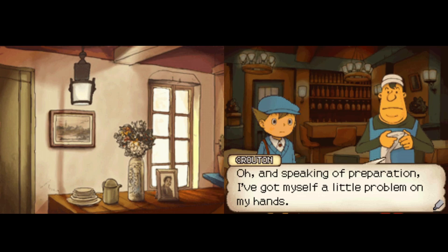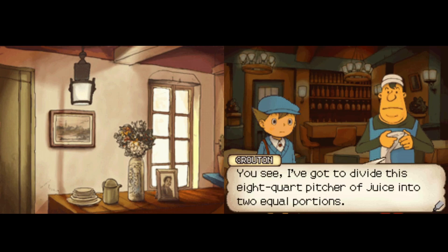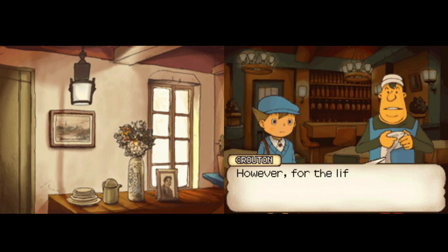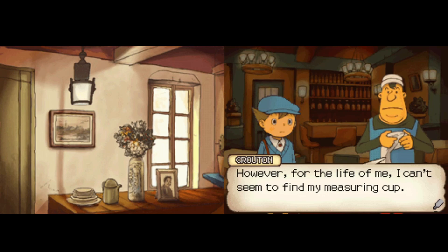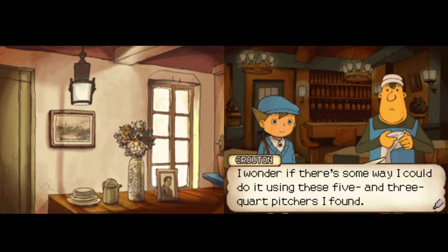His face shifts a lot between expressions — it looked like it jumped, weirdly. Oh, and speaking of preparation, I've got myself a little problem on my hands. You see, I've had to divide this eight-quart pitcher of juice into two equal proportions. However, for the life of me, I can't seem to find my measuring cup. I wonder if there's some way you could do it using these five and three-quart pitchers I found.